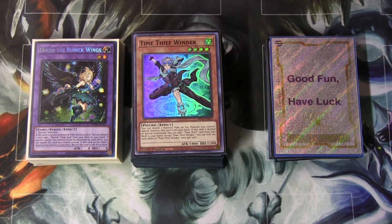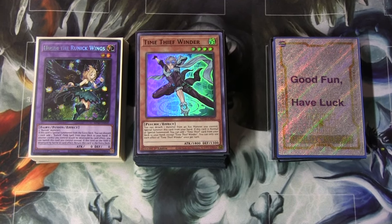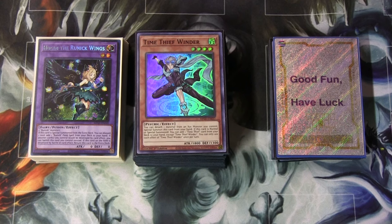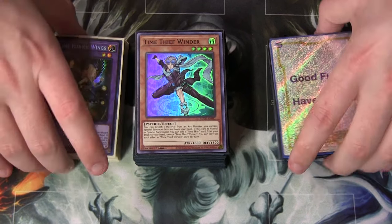Let's go! So right now we're looking at a deck that does well at locals and has gone 1-1. It is, as you can see, a little bit weird. It is Time Thief Runic — basically a deck-out deck. Let's go into the card by card.